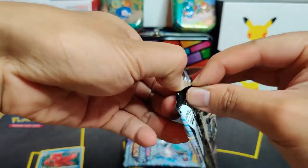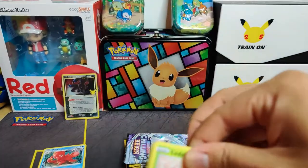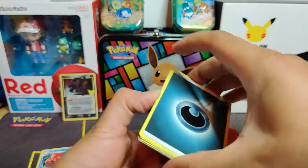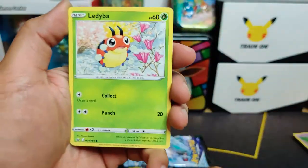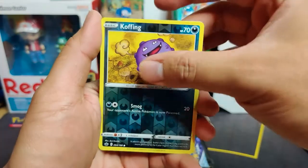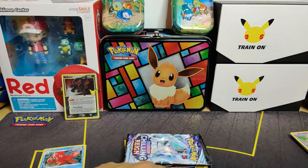Chilling Reign pack two: dark energy, Wedding Gloves, Avery, Gallade, Clobbopus, Castform, Eevee, reverse holo Koffing, and a Slowbro. This is just going to be one of those videos where you don't hit anything.